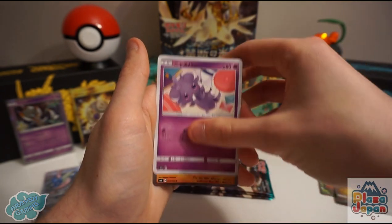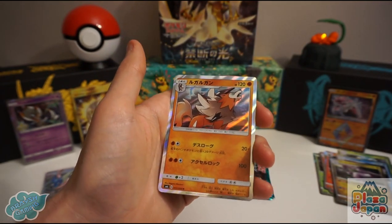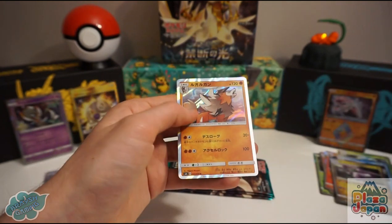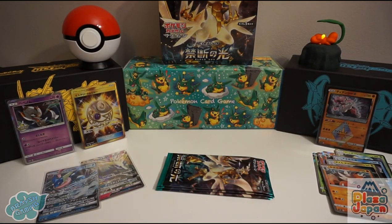Fennekin, Spewpa, Espurr, and this is a really nice holo — the dusk form Lycanroc holo, one of my favourites. A really nice holo card — I'm very happy to have that.